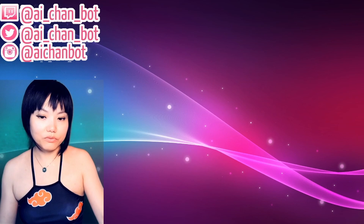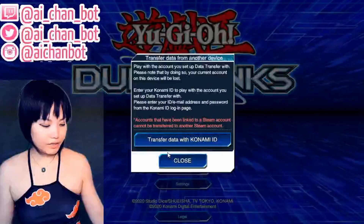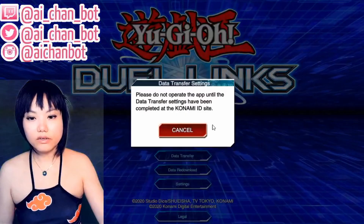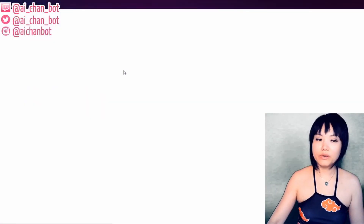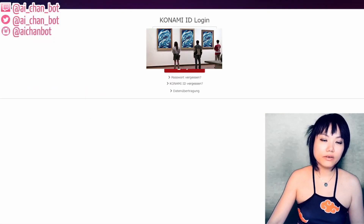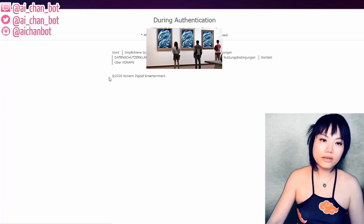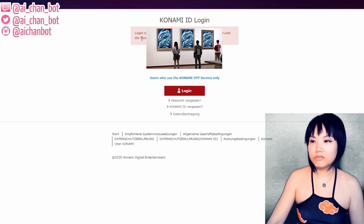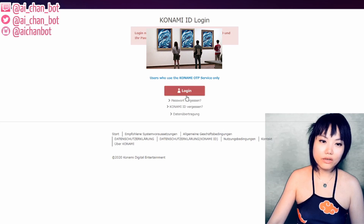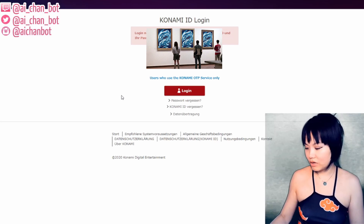Usually you can do it with the data transfer option. So data transfer via Konami ID — you click on it, it leads you to the website. Then you type in your Konami ID, and they will tell you it's not possible to log in. It will literally keep you always in a loop about your Konami ID, and you cannot log in anymore.